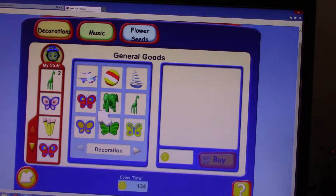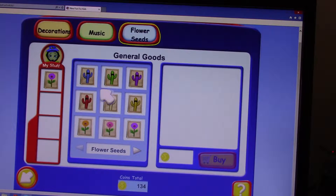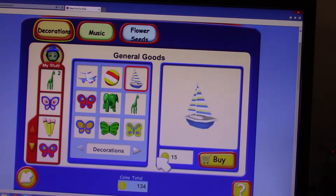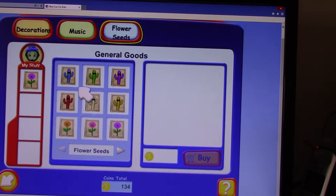Welcome to the General Goods Store. Here you can buy mission items, decorations, flowers, and music for around the island. Select any of the buttons. Here's a great challenge, let's try this. Airplane! This is something I want. Oh! Flower seeds! There's a flower seed!